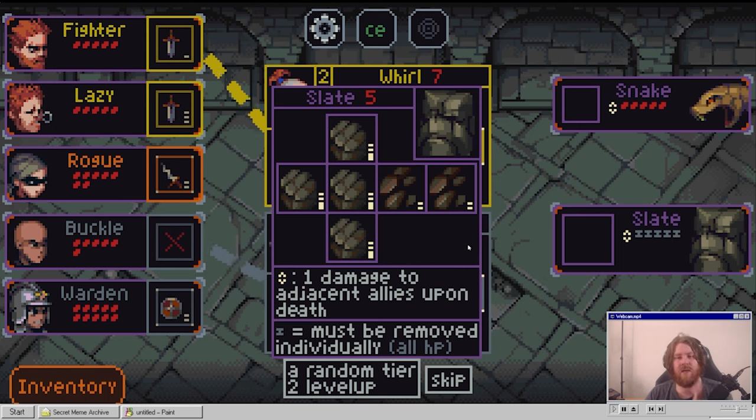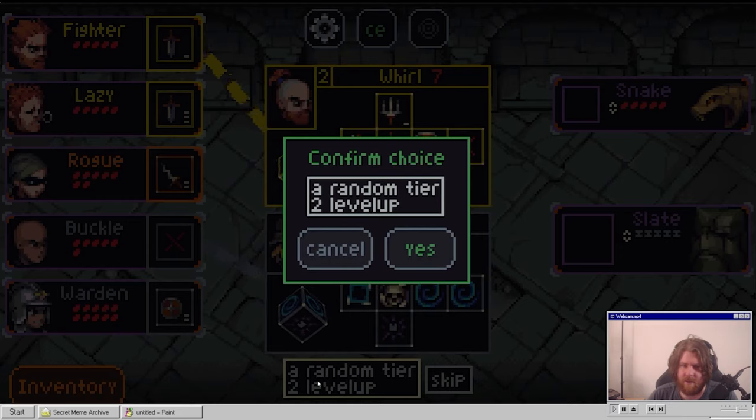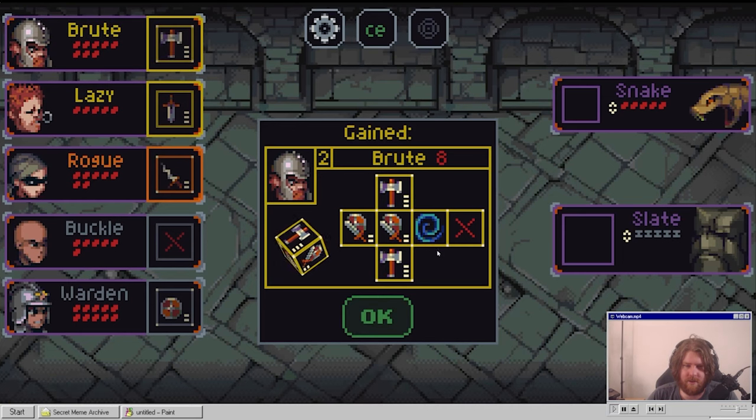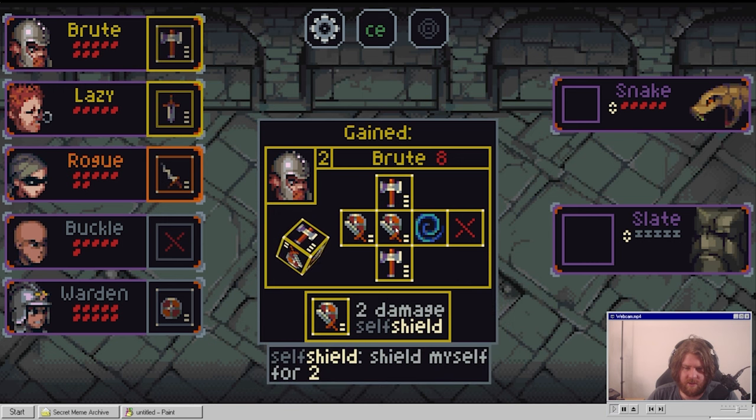So we need a lot of individual stuff, which actually might be good for this. Or we roll the bones for a random tier two level up which could only affect certain guys. I'm going to random it. We got brute! He's got a stun. We can heal and shield at the same time, and then heavy.